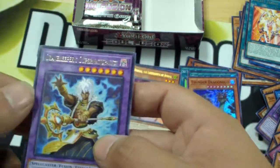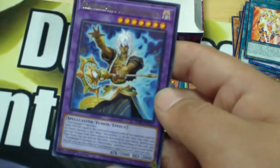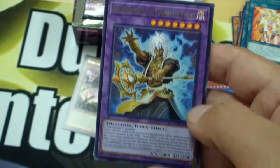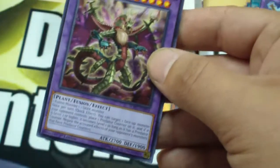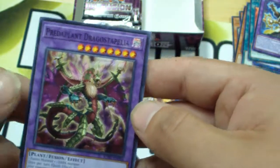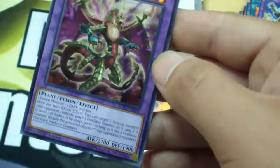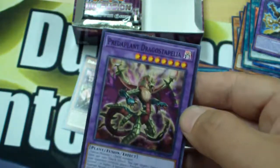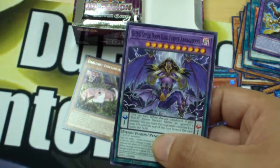Another Gravekeeper — Gravekeeper's Supernaturalist. My friend's gonna be really happy with me. More Predaplant — I didn't know we got a Predaplant Fusion unless I totally overlooked that. Predaplant Dragostapelia? I'll take it — I might want to build this one day. Salamangreat Sanctuary field spell. And another Triple D Doom King Purple Armageddon.